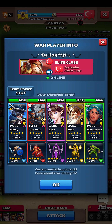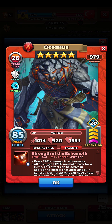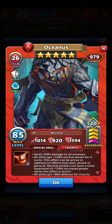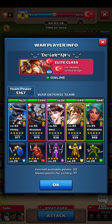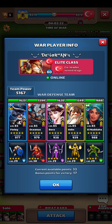I saw this team before the first reset. Oceanus — I think I'm gonna call him Oceanus, because that's how I would pronounce it in my language. He deals 220% damage to all enemies. All allies get 120% normal attack for 4 turns, and all allies get 46% defense. This all lasts for 4 turns. He has a defense bonus, limit broken with 20 emblems. Quite a challenge, but I'd be down for it.